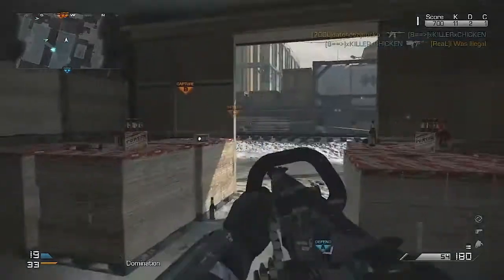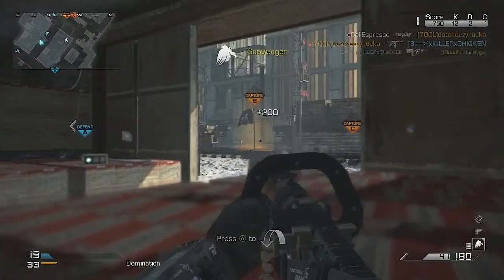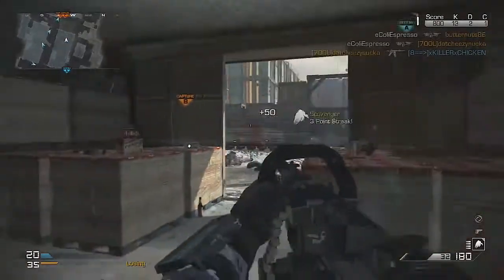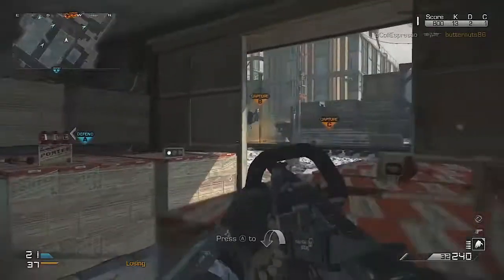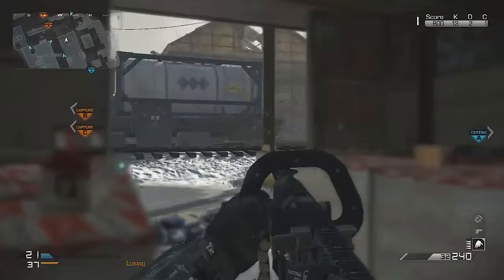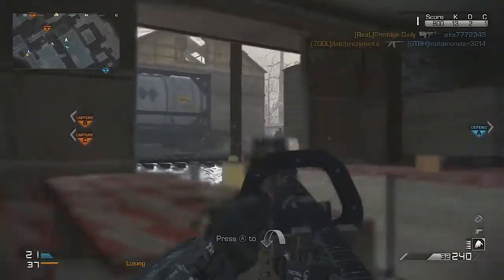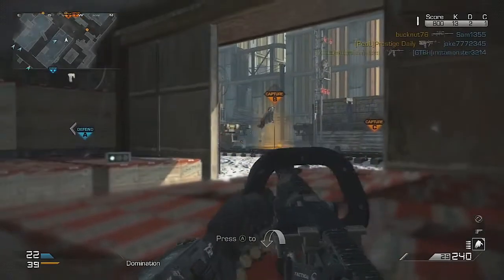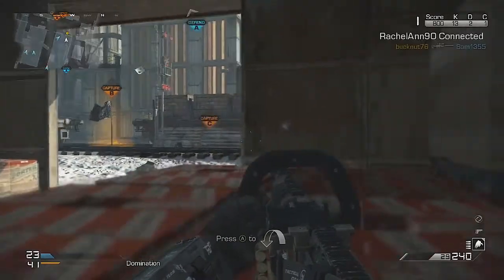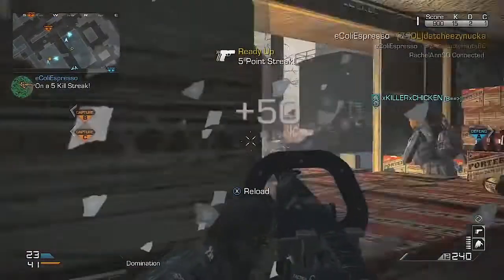It may seem like you're not hitting as many shots or it's taking more shots to kill, but that's because you're hip-firing with the Chainsaw — there is no ADS with it. So you're going to fire off a lot of rounds, probably not as accurately at range. But at mid to close range you'll have a great advantage because of the integrated laser sight. You're going to be able to hip-fire very accurately and in most cases get kills whenever you have the jump on a player.